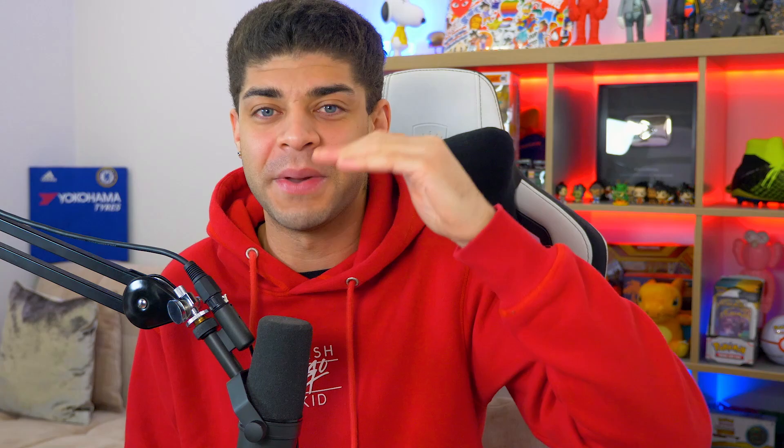I'm giving away a double pack Darkness Ablaze blister pack — these are so hard to get your hands on now. If you want to get involved, make sure you hit 100 likes on this video and at the end of the month I'll be giving away one of these. We have three chances to pull a Charizard today: the Darkness Ablaze pack, Burning Shadows in this ball, and Evolutions. If they're all PSA 10 this could be worth crazy money — technically an expensive pack opening. If you want to support me and the channel, click the join button below.